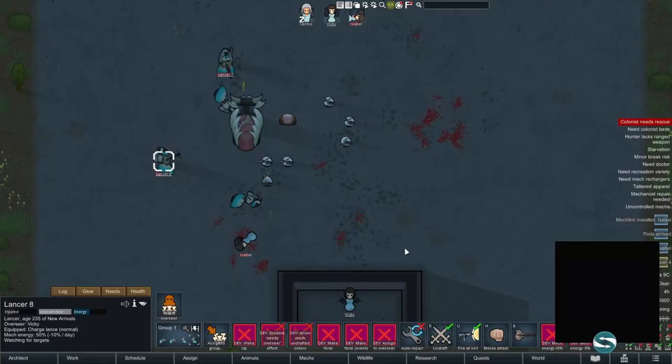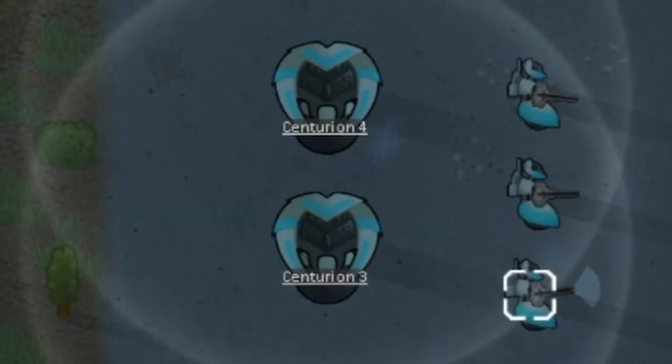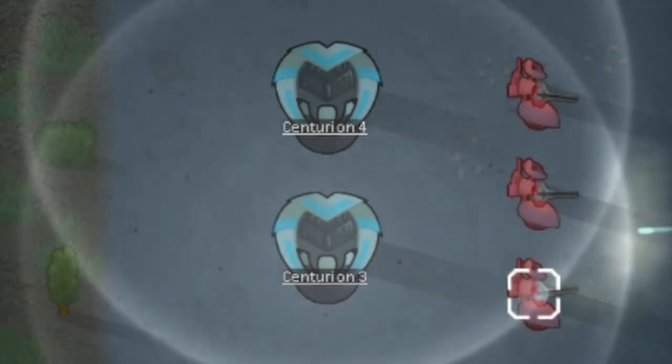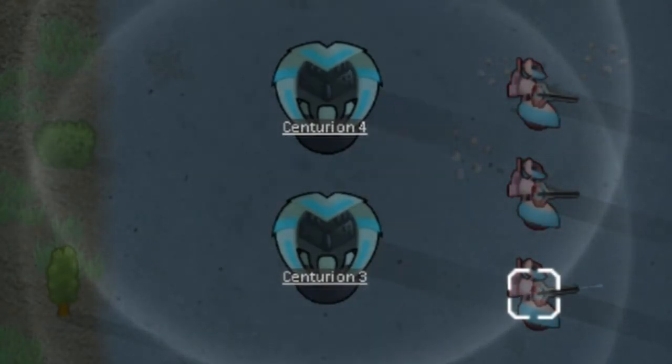Whether you want some kind of area control, you're looking for mob distraction perhaps with a War Queen, or as a personal favourite — what you really want is Centurions. These deploy their large shields, which are overlappable, and will protect everything inside. So there you can include your Lancers and essentially create a mega death squad for reasonably cheap.